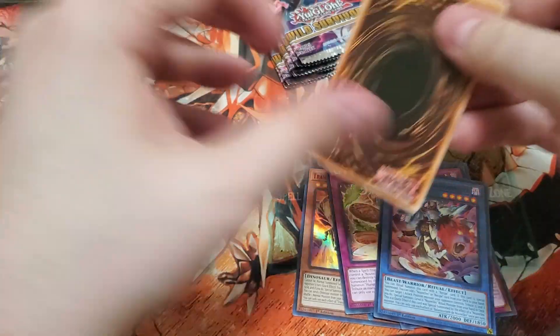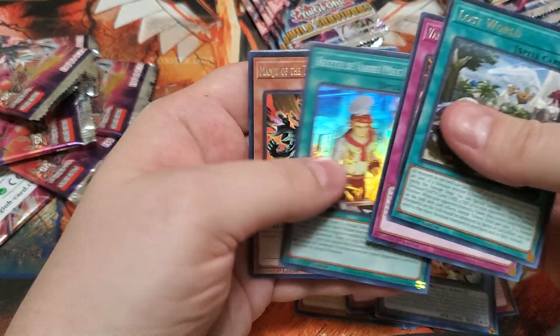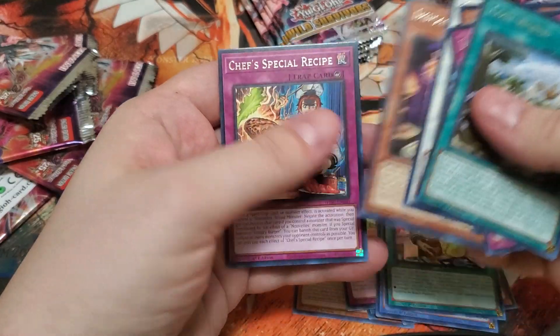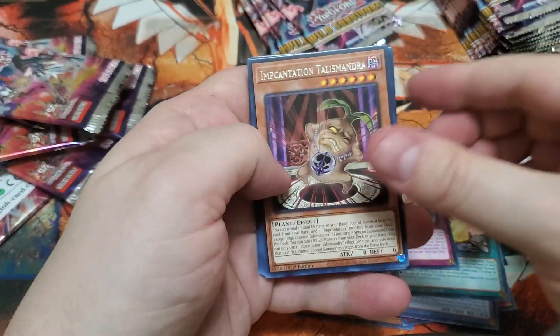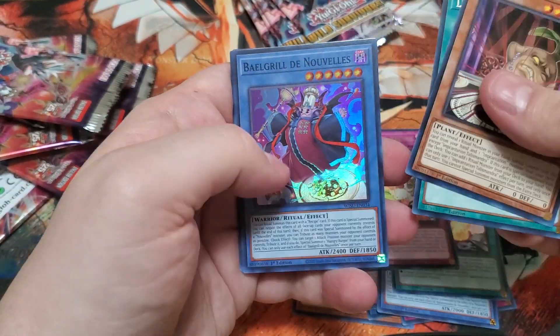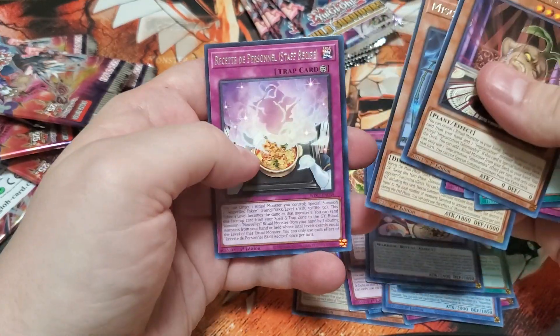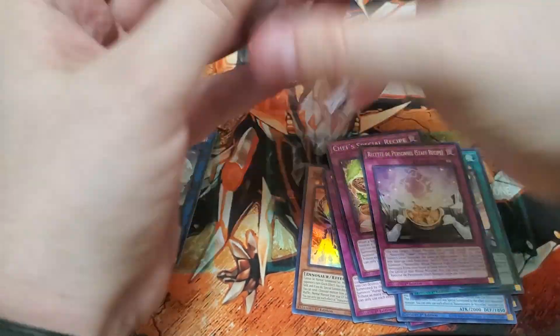I've actually been waiting on a food archetype — it's actually a food archetype. Just like I was waiting for a pirate archetype when I built the Plunder Patrol and Sea Monsters, that was one of the archetypes I've been waiting for. I've always wanted an actual pirate archetype, and just like this, I've always wanted an actual food archetype.